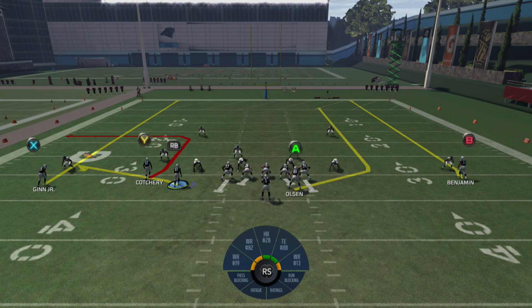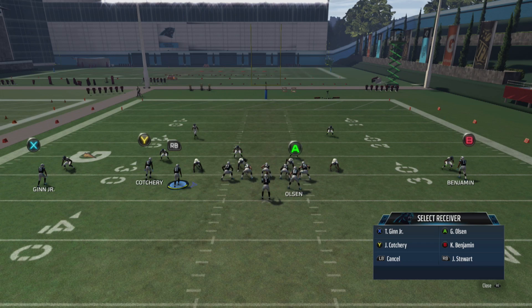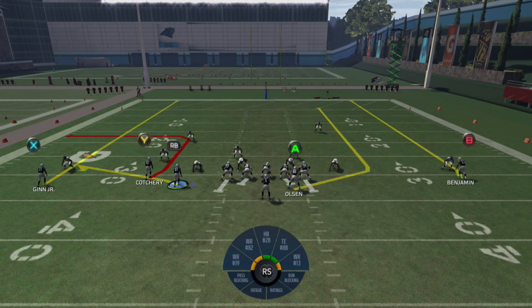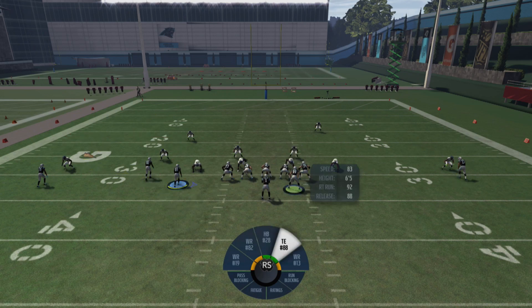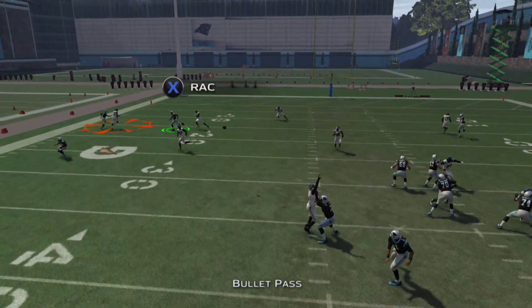What I like to do is snap the ball. The first read I usually make is my A receiver — sometimes they're going to get open. You can also see Greg Olsen in the backfield; you could block him if you want, especially if your opponent is sending heat. To do that, hit A/X then R2/RT. But if you're not blocking him, he's definitely one of the first reads — snap the ball and if he's open as soon as he breaks, hit him right there.